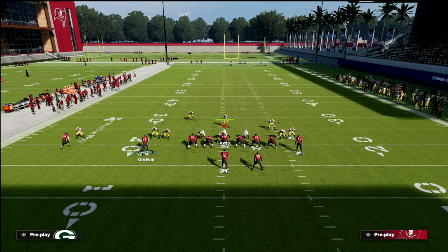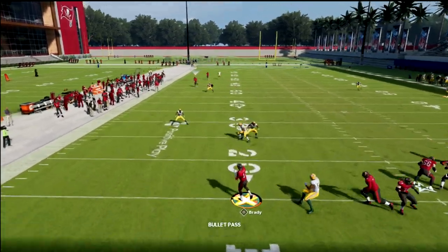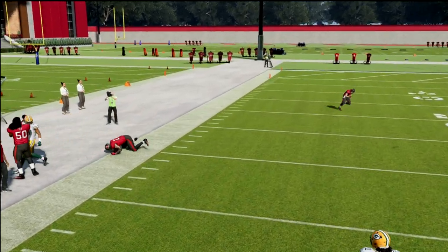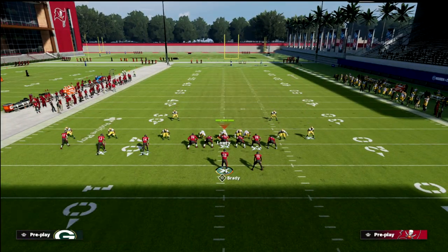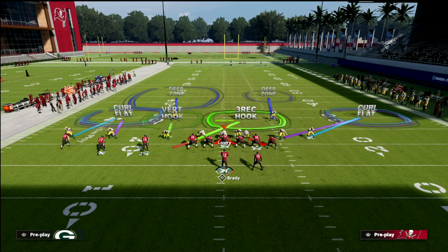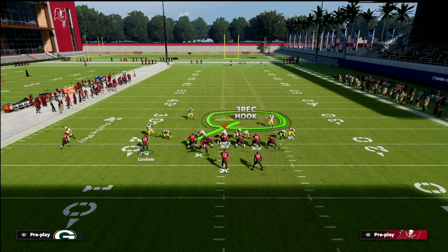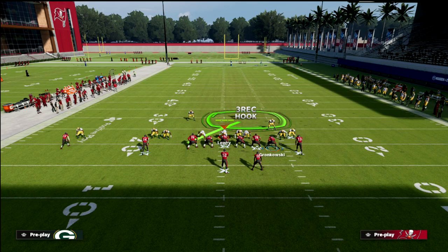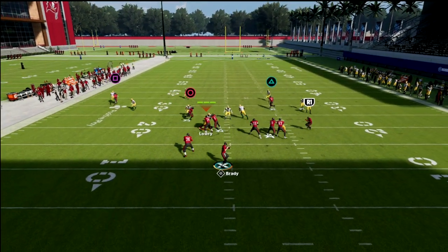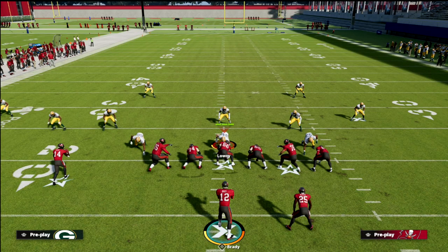We're going to skinny post the outside receiver. If you don't have that ability, put him on a streak — you can make just as much of an argument for the streak. What you'll see is this post to triangle gets over the top of a 30-yard cloud, which is a big deal. If they don't user that post route, it's wide open and you can throw it against literally anything — man or zone. By blocking our tight end, we're going to pick up 95% of pressure, so you're freed up underneath to work that combination.